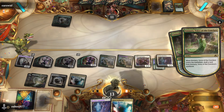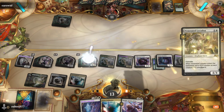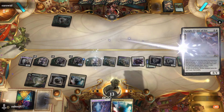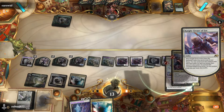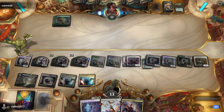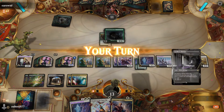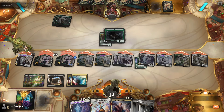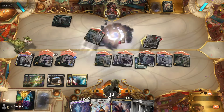We draft Venerated Loxodon and another Knight-Errant from Imara. We play them out — this turn is really fun for us, not so much for the opponent. They play Cemetery Prowler but we attack for one billion damage. They can only block Venerated Loxodon, and that's more than enough. They finally scoop. I wonder why people don't scoop earlier and save the time.